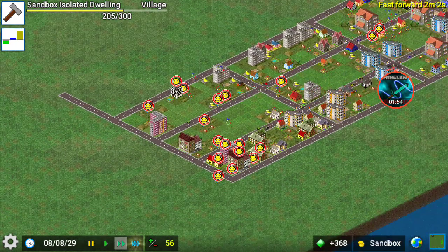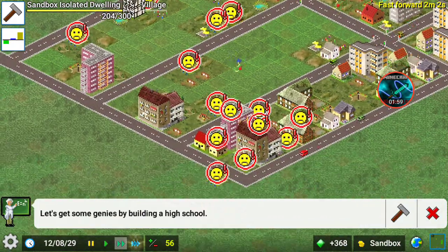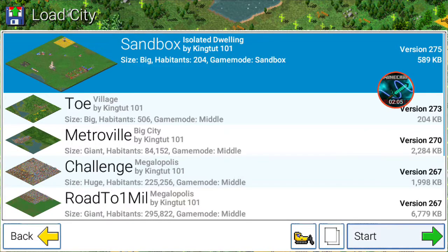Now, you can neutralize them with parks, actually. Just put a park next to it or something and you'll be fine. I think I'm gonna update that texture after this.